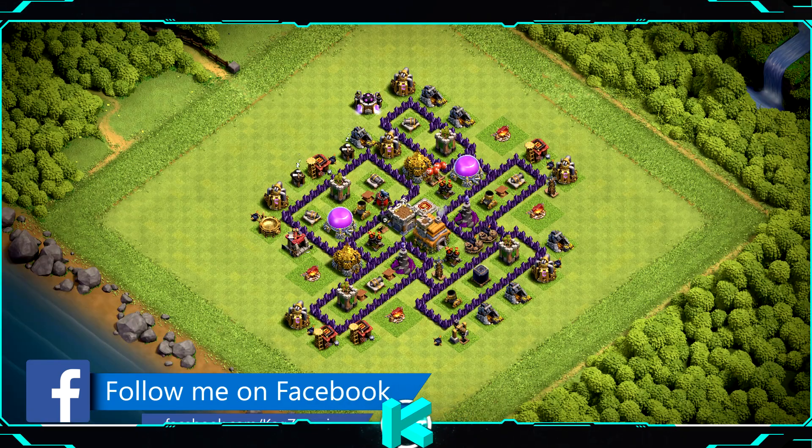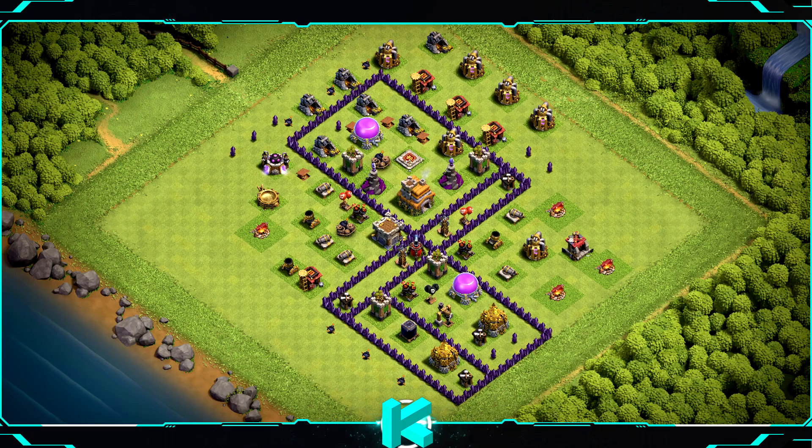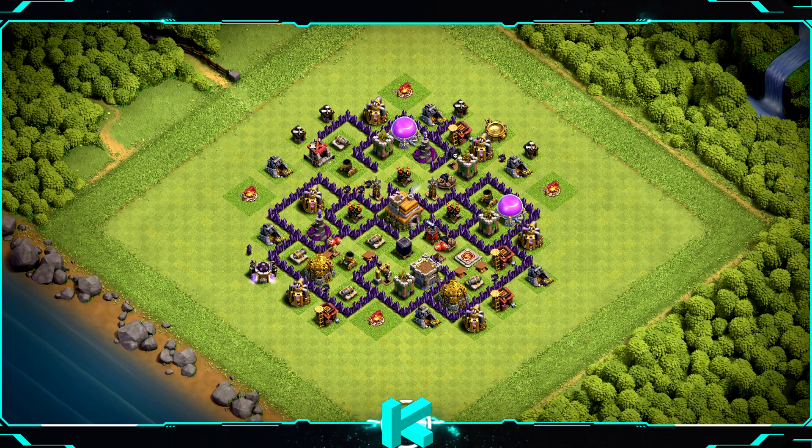Base number 12 is a war and clan war league base layout that can also be used for farming and trophies. Base number 11 is the perfect war and clan war league base layout. Base number 10 is a farm and trophy base, not recommended for wars or clan war leagues.